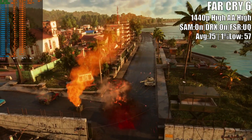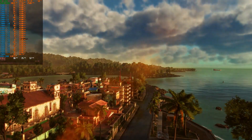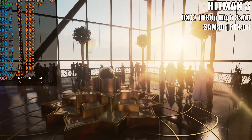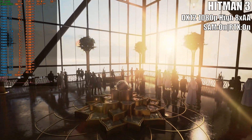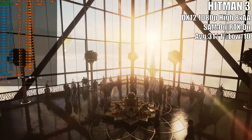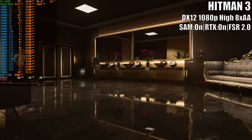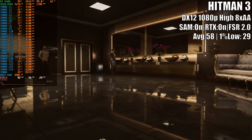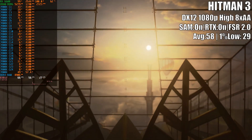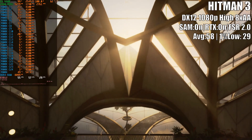Undoubtedly, there will be plenty of modern titles that will bring the RX 6600 to its knees with ray tracing on. Hitman 3, even at 1080p high settings with RT enabled, will drop the average frames per second to the low 30s and the 1% low will dip below 10 FPS. Enabling FSR 2 can partially fix the performance drop, but not by much — just enough to get frames similar to an 8th-gen game console.